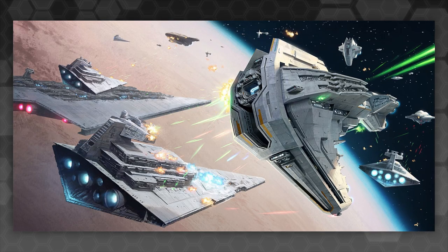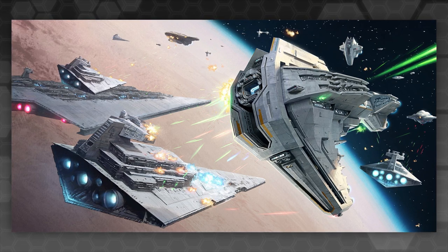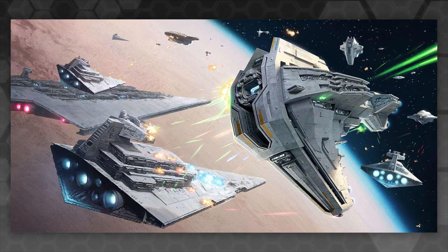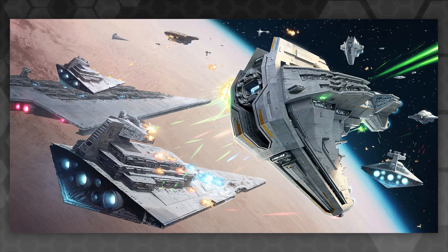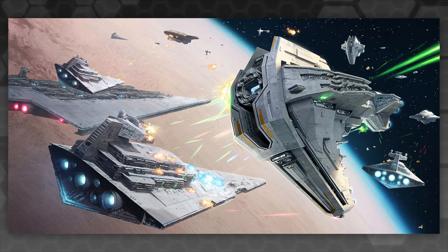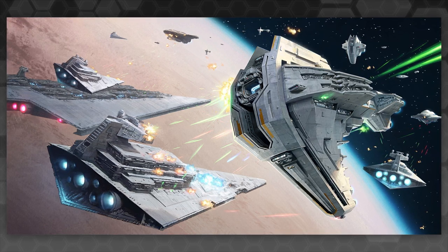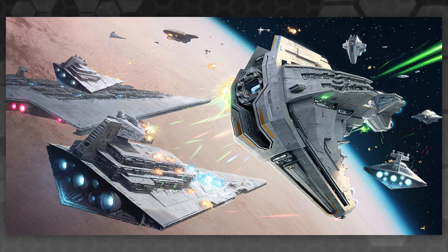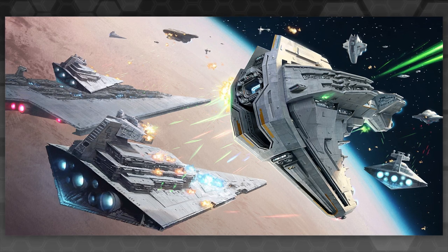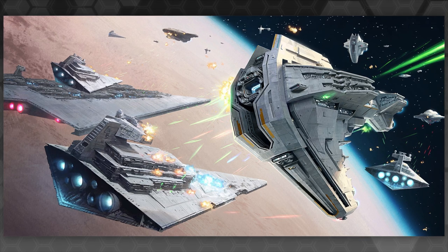The design they settled on here is not really what I was expecting the Starhawk to look like. It seems like a very reinforced Nebulon B — it has that same kind of L-shaped frame except bulked out substantially. We don't know the exact dimensions but it's obviously in a very large capital ship range, competing with Imperial Star Destroyers if not more so, as this thing has managed to stand up to a Super Star Destroyer in combat for at least a short time during the Battle of Jakku.